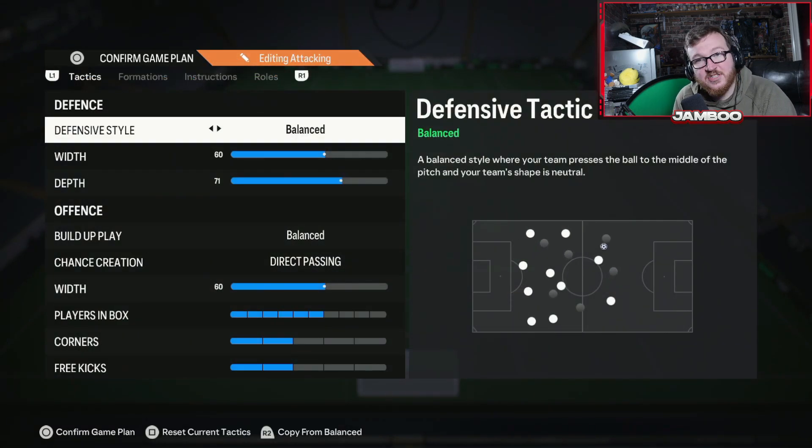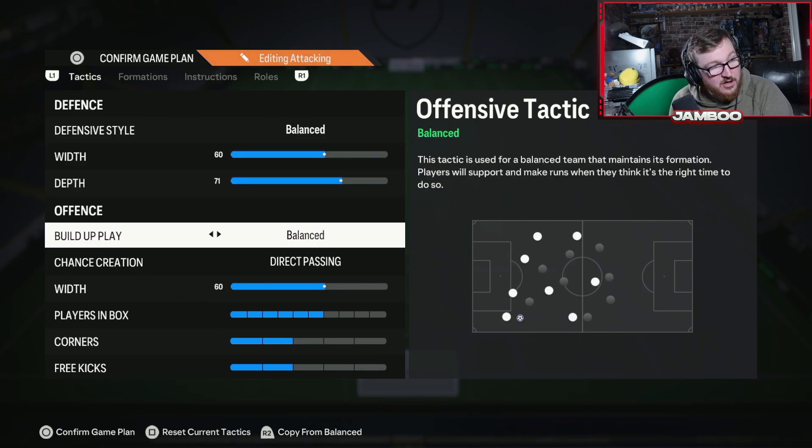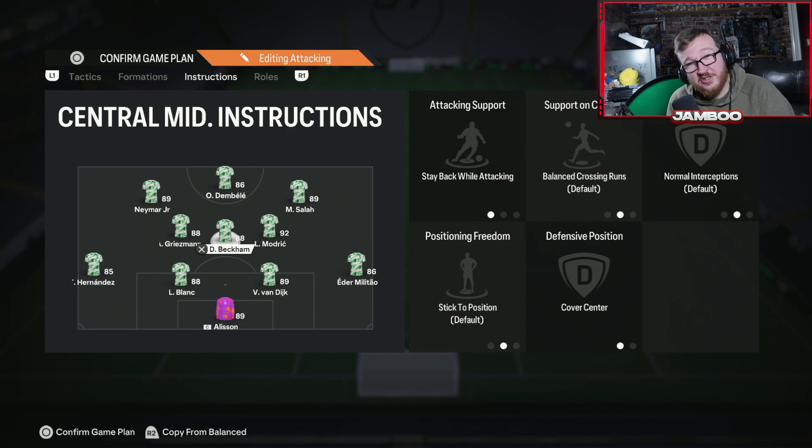This is the formation I actually use the most — the 4-3-2-1. It's just so good; it has been for the last couple of years. 71 depth again, balanced, direct passing, 6 in the box. The thing with this one is you create so many overloads in attack that it makes it impossible for your opponent to defend you. You've got through-ball options, you can play through the middle, you have overlapping fullbacks, and you pack the midfield with three players — it's just so, so good.